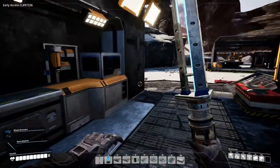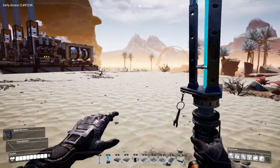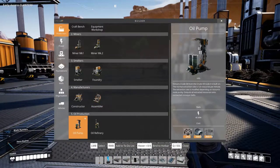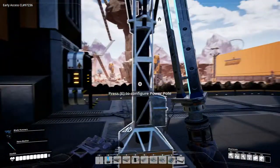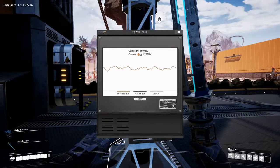Hey everyone, I'm Nog and welcome back to Satisfactory. Last time we went out and found three oil patches which I thought we were going to be hooking up today. But oil pumps take 40 megawatts each — that's 120 alone — and we'll certainly need three refineries, so that's 270 megawatts total. Looking at our power situation, we could do it but it's dangerous and we might trip a breaker.